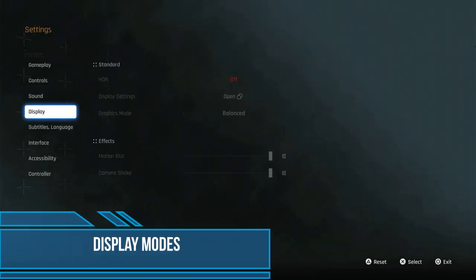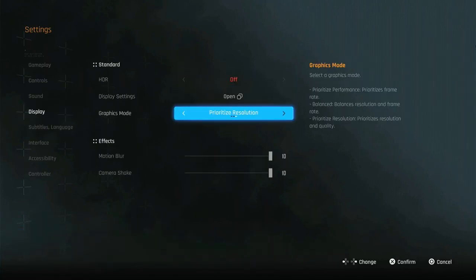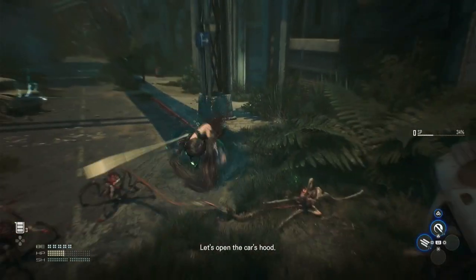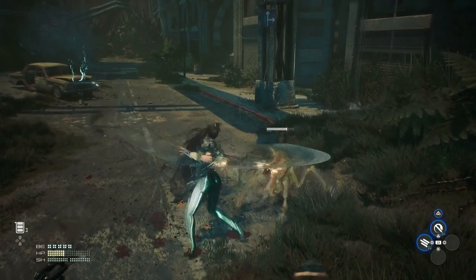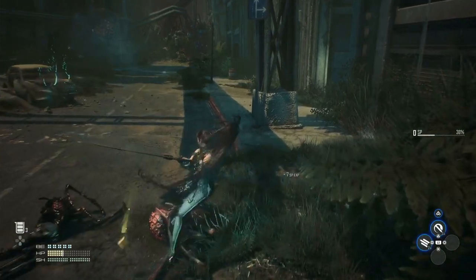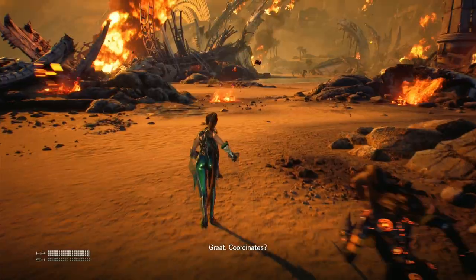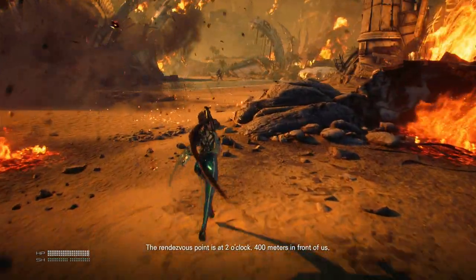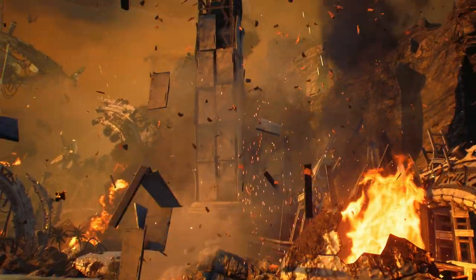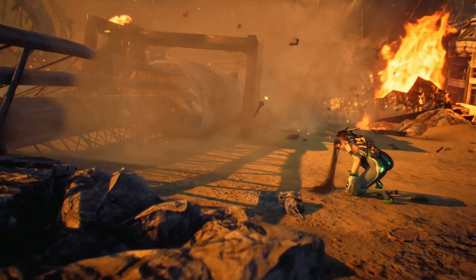There are three modes to play in this game: performance, balance, and prioritize resolution. I chose the default balance mode as it best represents a balance between gameplay and visuals. Although they all look similar, it really comes down to resolution versus frames per second. Prioritizing resolution does give you a really nice picture but at 30 frames per second, which for me is not a good trade-off for this action game as it just doesn't feel responsive enough and feels very clunky. 60 frames per second in performance and balance mode really holds up, feels so much smoother, and is really the way to go.